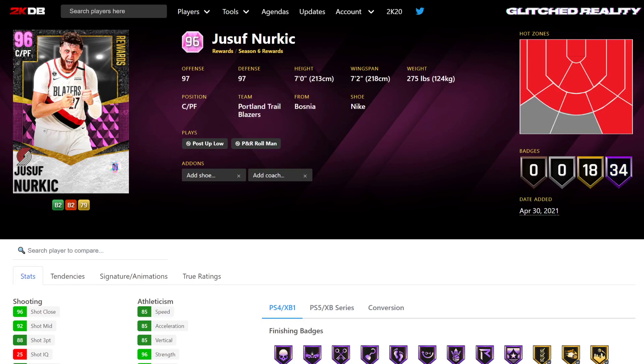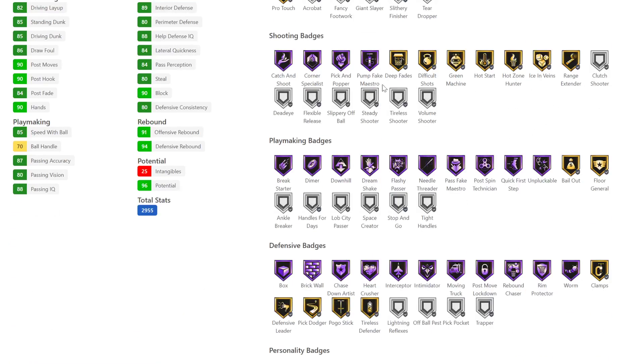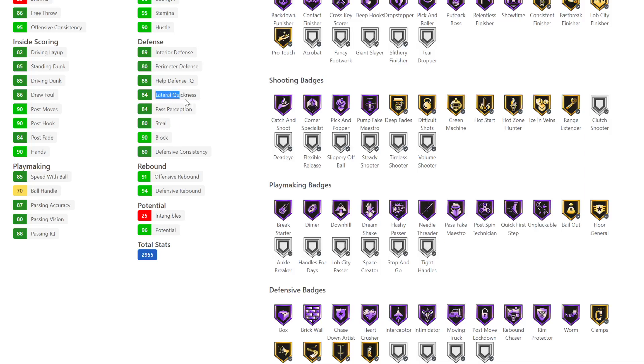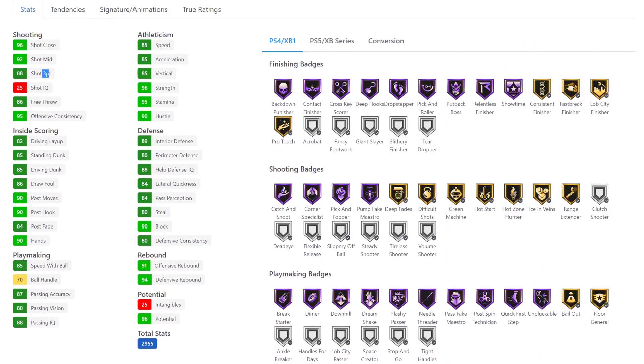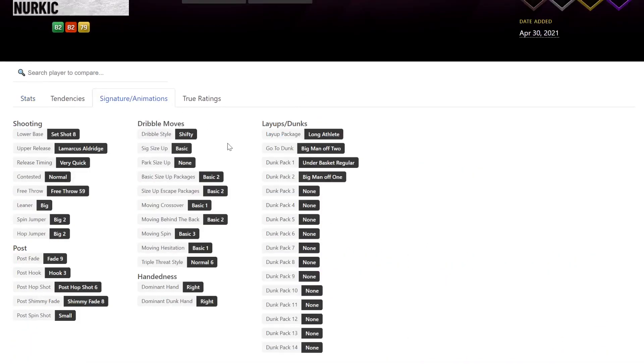Nurkic has 34 half badges and 18 golds. He's got more half badges and more gold badges. 85 3-ball, 85 acceleration, half showtime, goal range, decent but not great lateral, 88 3-ball, 85 driving dunk, only a 70 ball handle. Half interceptor, half intimidator, half moving truck, half post-move lockdown, half rebound chaser, half rim protector, worm, clamps. He's got a shifty dribble style with 70 ball handle, but on basic settings that doesn't matter.